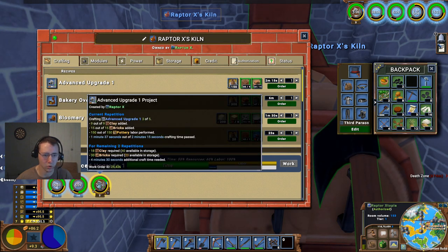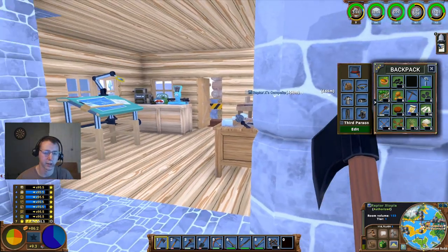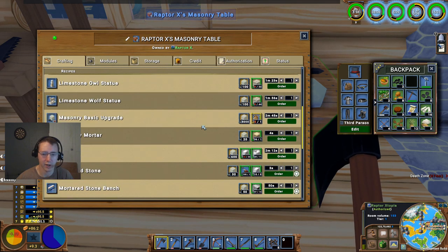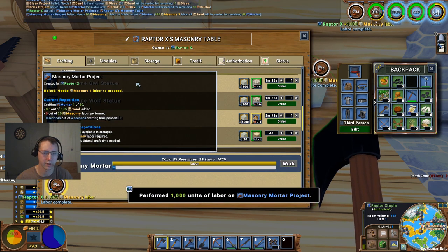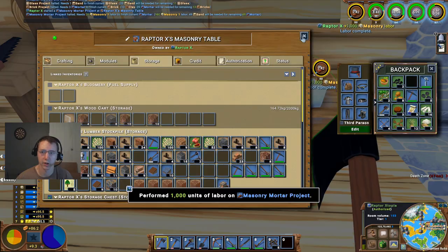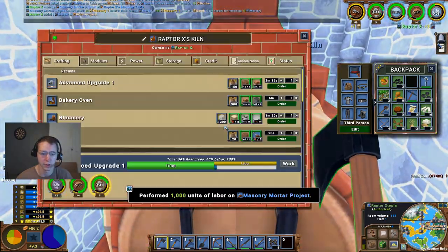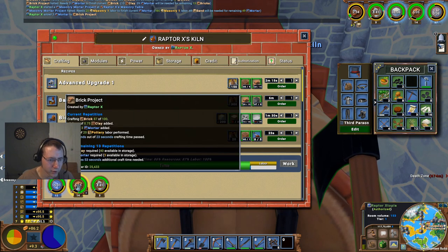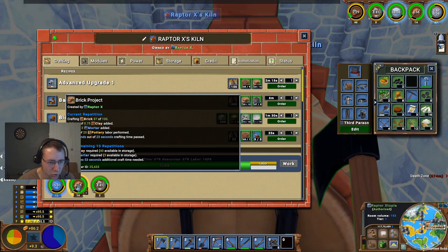That's all completely done, so that'll have two of those here momentarily. We do need to go ahead and make a bunch more masonry, so let's do 30 of those — actually let's do 50. There we go, and we'll go ahead and create the order for that. That will increase the brick order and that should wrap that out. 20 out of 20, 10 clay required and 39 mortar. Perfect.